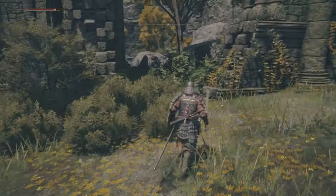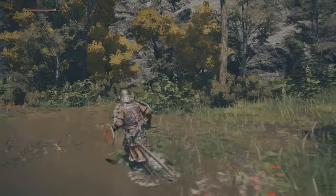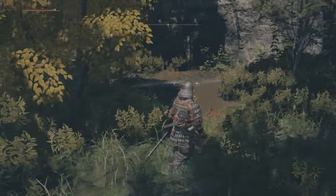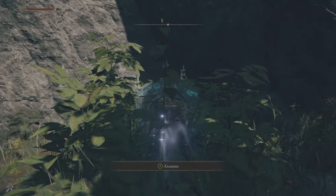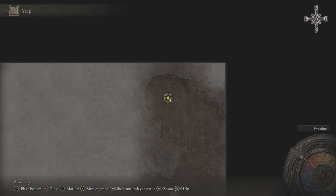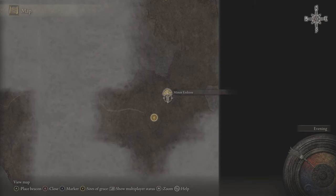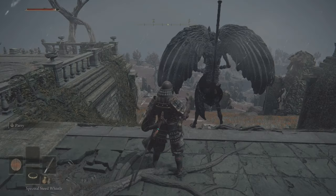Then exit the church through the gap in the wall. Keep going and you will end up in a pond. Now if you go up through the greenery you will discover a portal that takes you to another location. So let's do that. We ended up in this lovely place. As you can see from the map we traveled quite a distance. All we need to do now is ride down to the small earth tree and then move on to Fort Faroth. Simple stuff.